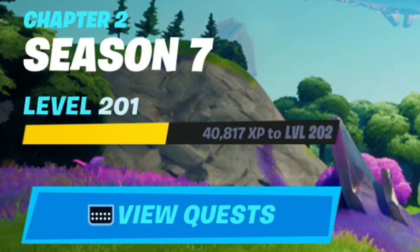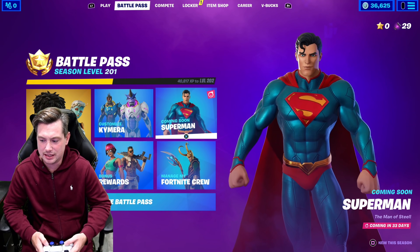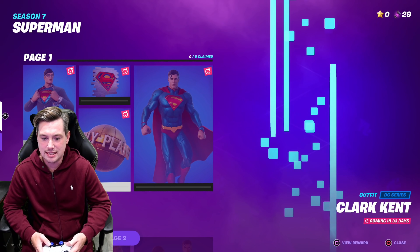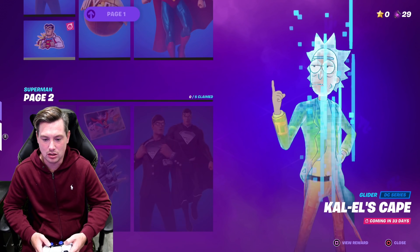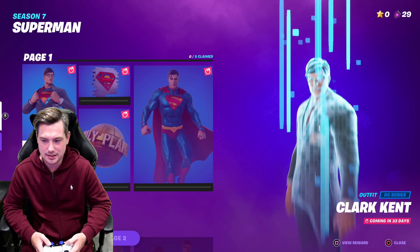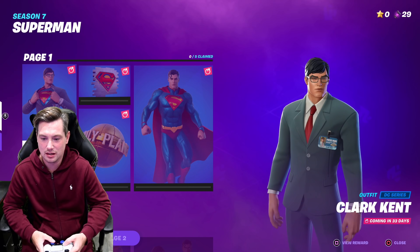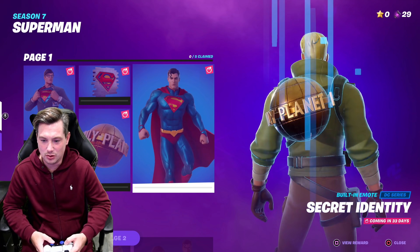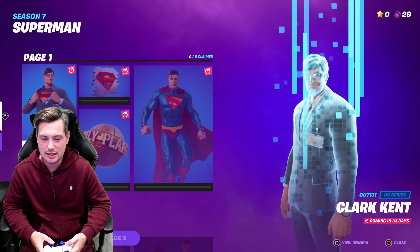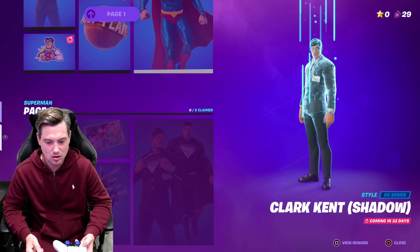I am level 201 and Superman comes in 33 days. There's no way this season ends at level 200 — it can't, that's way too early. I can only guess that when Superman comes in 33 days, you will have to spend Battlestars to unlock him, because there's no way this season ends at level 200.